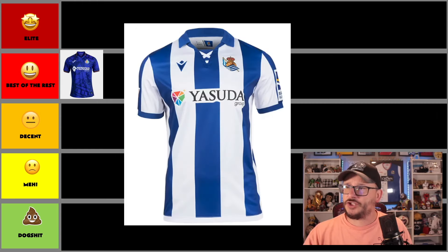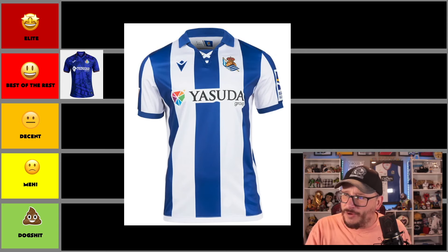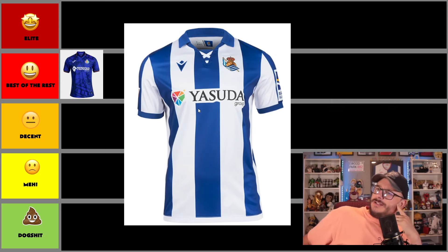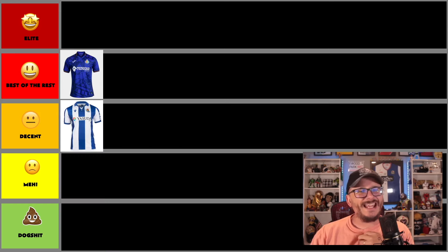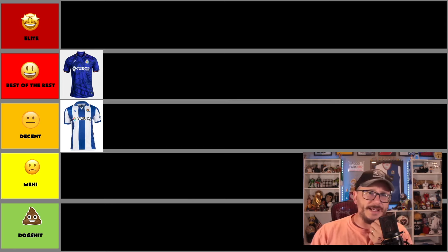Next up, it's blue and white chunky stripes — my boys, Real Sociedad. I like what's going on up top, though I'd prefer it if the collar were actual string you can tighten up rather than just a graphic, which makes it a bit cheap. Yasuda Group sponsor — not bad. I like the chunkiness and cleanness of the stripes, but I'm going to put it in the decent column. It could be a little bit better.